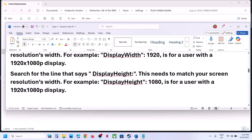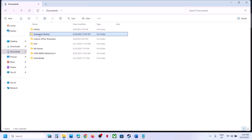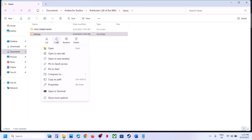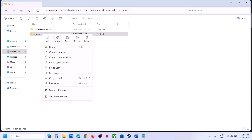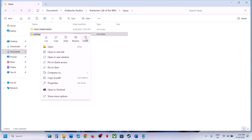The next step is to delete the settings folder in Documents. Go to Documents, open the saves folder. Create a backup first because you will lose all saved settings. Once you have a backup, delete the settings folder, launch the game and check.